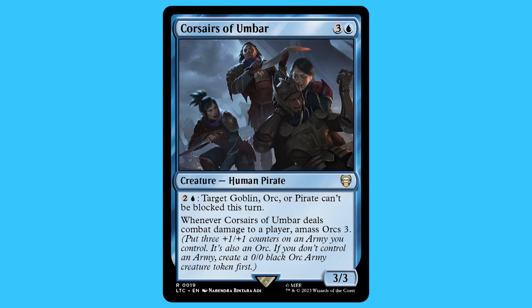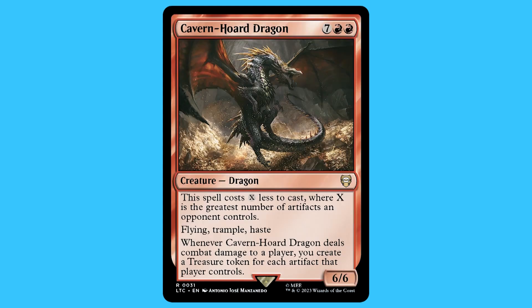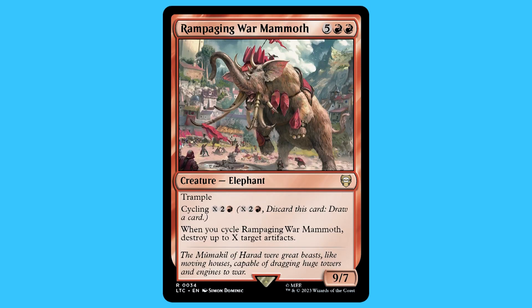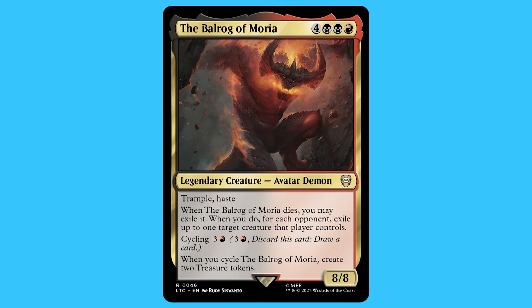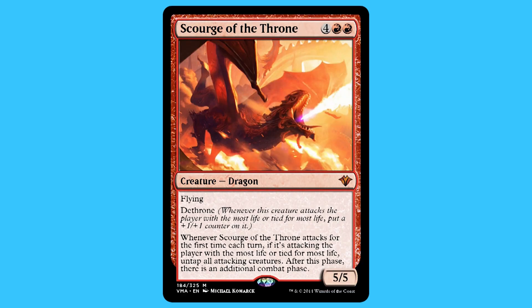There are 27 creatures in total. Here are my favorites and the ones that matter to the story: Corsairs of Umbar, Monstrosity of the Lake, Shelob Dreadweaver, Cavern-Horde Dragon, Orcus, Siege Master, Rampaging War Mammoth, the Balrog of Moria, Moria Scavenger, and Scourge of the Throne.